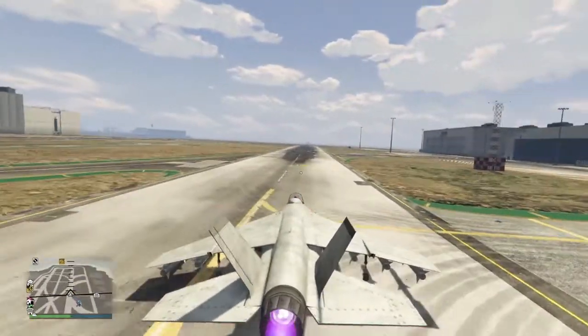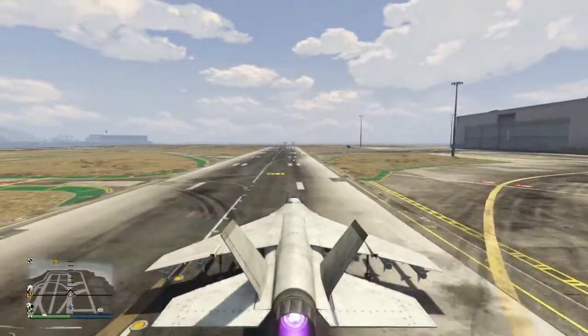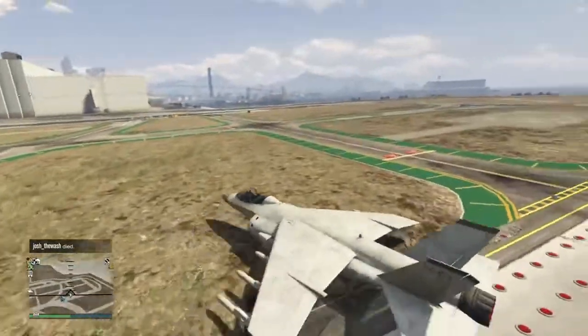Keep going, don't take off, and then just turn left or right — I'm not going to go left — and then activate hover mode, and drift the Hydra.